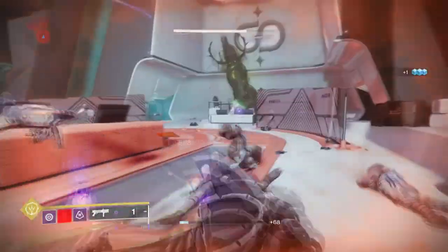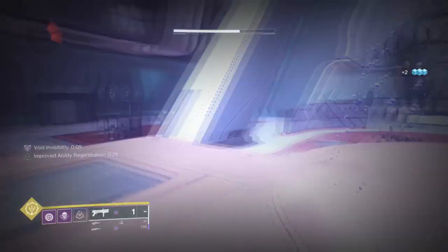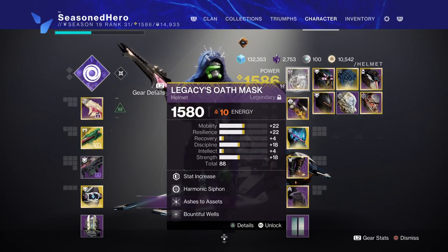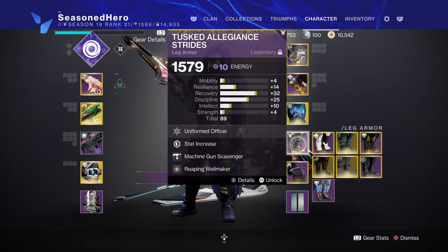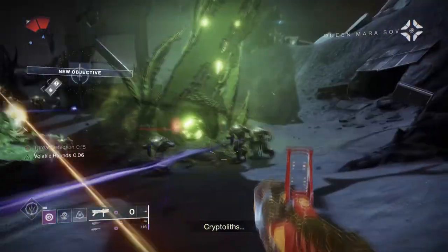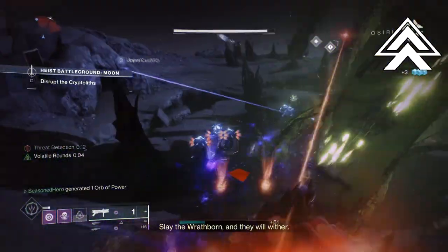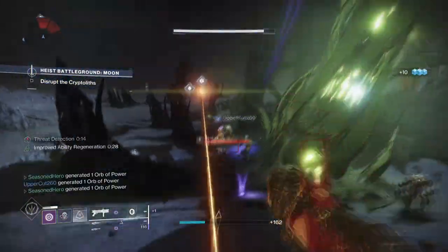After this is covered, your mods aren't heavily required for specific items, but adding the following can make the build a lot more fun: Bountiful Wells for plus 2 wells created, Explosive Wellmaker for creating wells via explosions, and Reaping Wellmaker for creating wells after getting a dodge and a kill. This will leave you with 2 mod slots of your choosing to play around with. Make sure your mobility is at least 80 to 100 and your Volatile Lion build is now ready for launch.